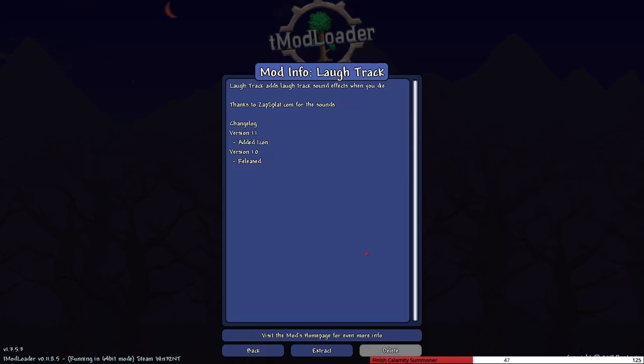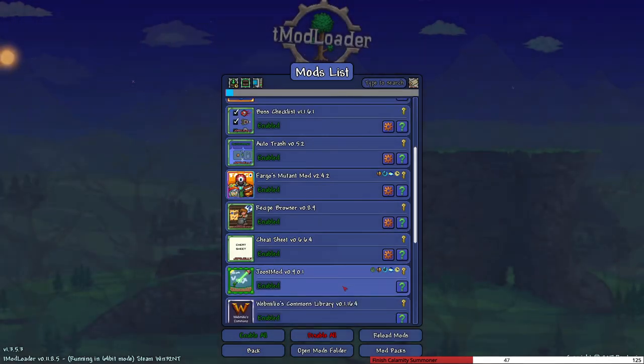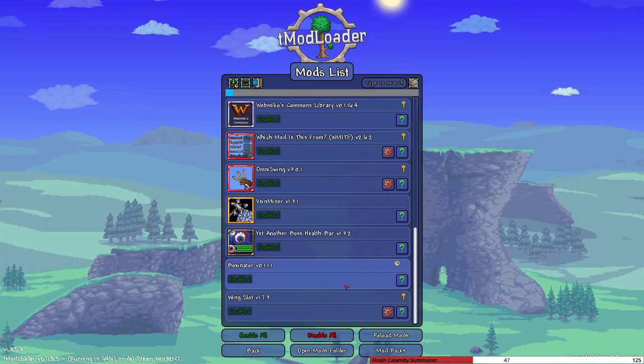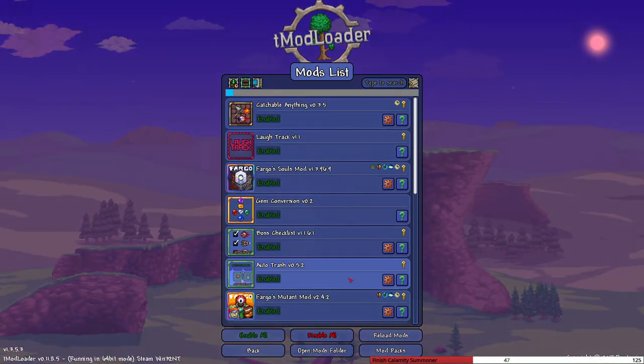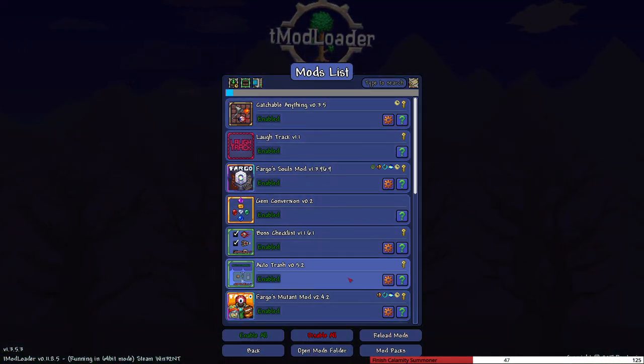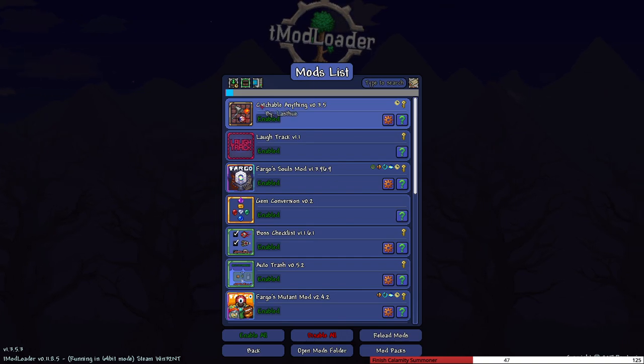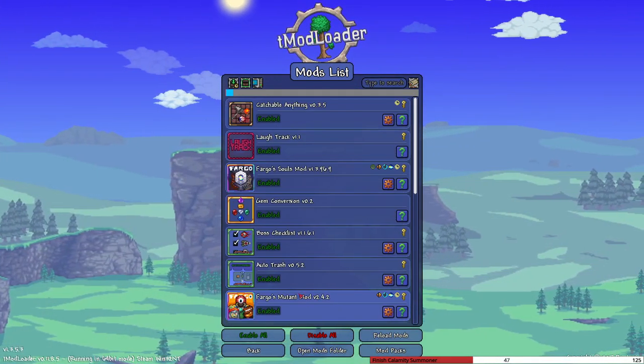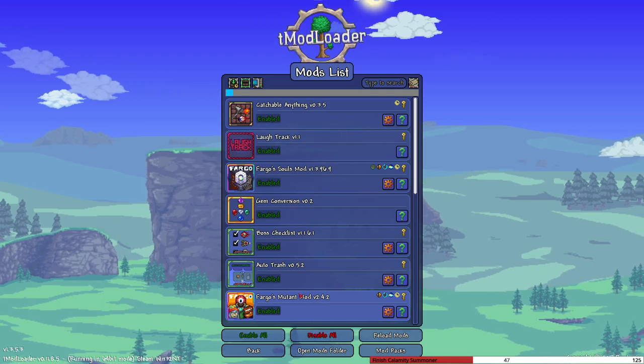We also got the laugh track mod enabled - it adds laugh track sound effects when you die, should be good for the video. We're gonna be fighting the King Slime because I was originally gonna use the Mod of Redemption and fight Thorn, but that mod crashes the Catchable Anything mod. The one mod I wanted to use to add a boss crashes the other mod I want to use.